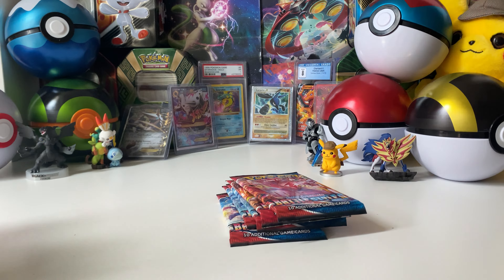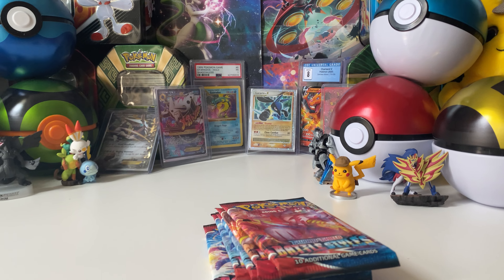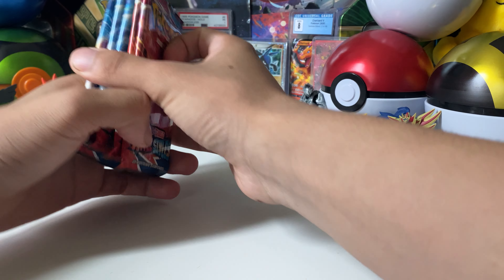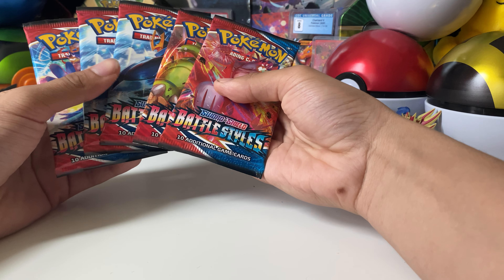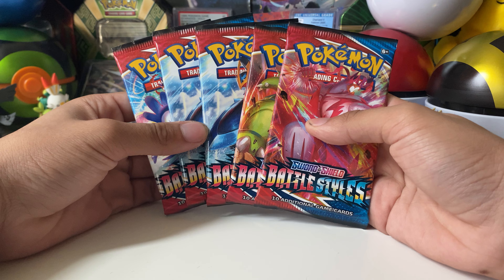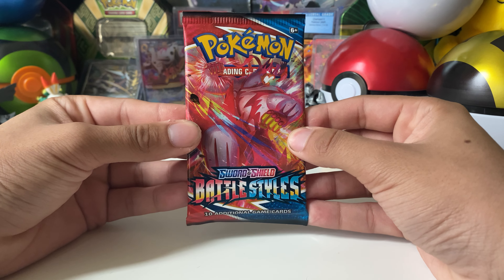Five random packs. I'm trying to pull some really cool cards. I know the Houndoom gold card — I don't know how to say it — the gold card is one of the cards you want to pull. So there's five packs here, hoping to pull something great. Battle Styles is, of course, the newest set for Sword and Shield.